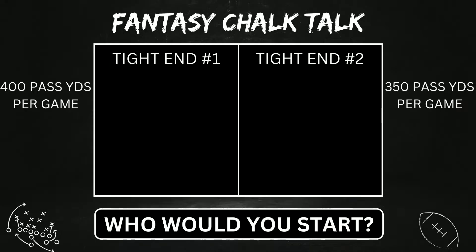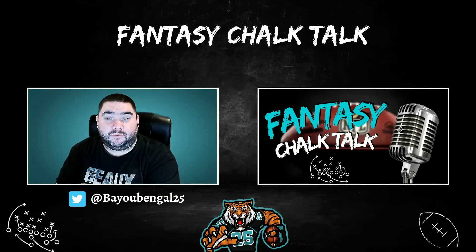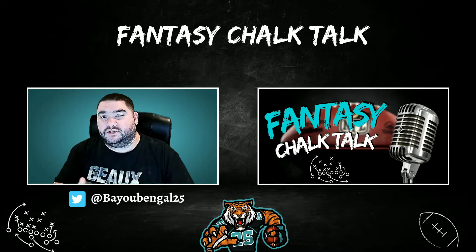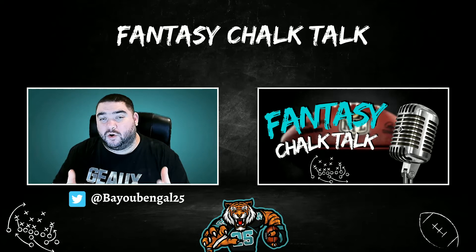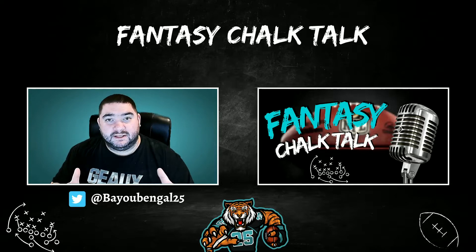But let's dive a little bit deeper to see if you change your mind. Tight end number one is going up against a defense giving up 400 yards passing as a whole, but 350 of those yards go to wide receivers and only 50 yards on average are thrown to the tight end position. Tight end number two is going up against a defense giving up 350 yards passing as a whole, but 200 of those yards go to wide receivers and 150 yards are being allowed to the tight end position. The answer is clearly tight end number two. Don't just look at defenses based on total yards — look at what they're giving up per position. Dig deep and see what you can find.